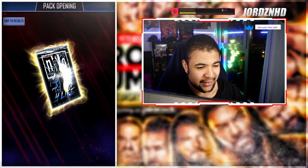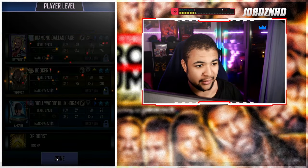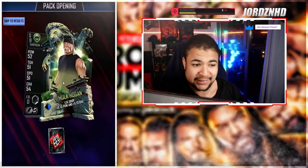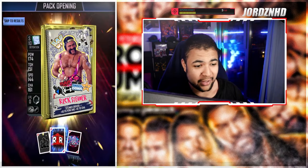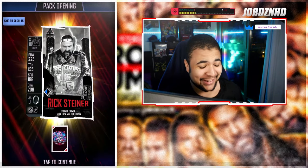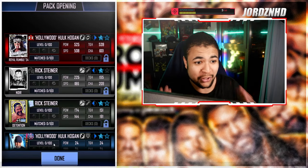We get a Noir and a Survivor, then three more packs give us an Arcane, a Detention, and a Tempest. We've got two packs left. I'll be surprised if we actually get another Hogan — I don't need another one, I've got both pros now, so I'm done with the Hulk Hogan event. And we get another one — another NWO Hogan! My luck in this video is absolutely outrageous.